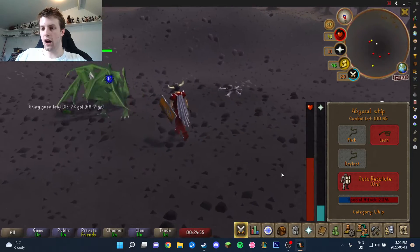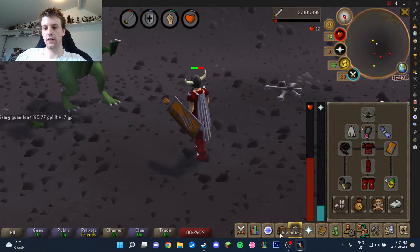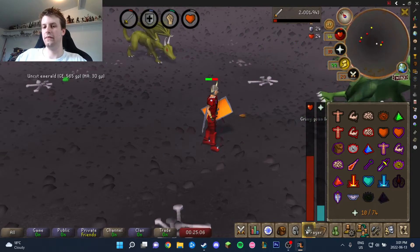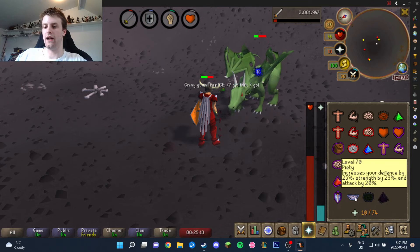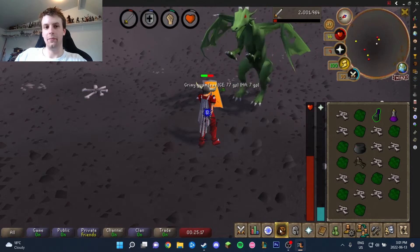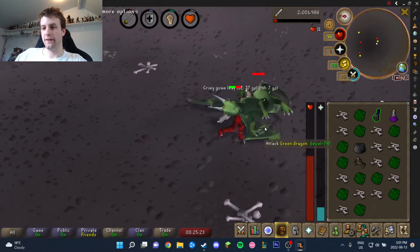I am combat level 100 - there are my stats - and that's what I'm using this trip for. It is extremely chill, and I've taken more damage this trip than probably any other trip just because I'm being so nonchalant. I want to show you how effortless it is. If you are lower level you're gonna have to put a little more effort in, but trust me it's not a lot of effort. The dragonfire potion has just run out, so this is my last kill.